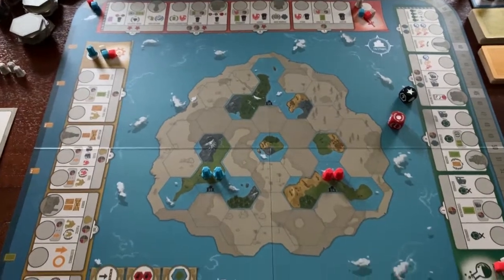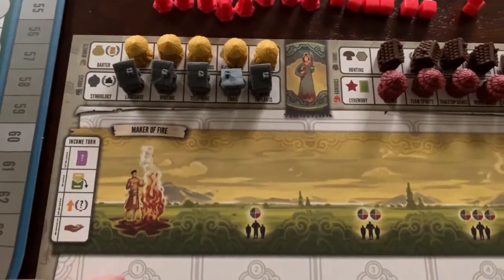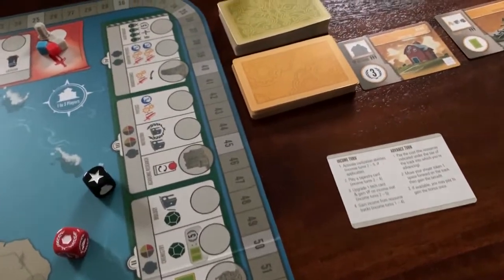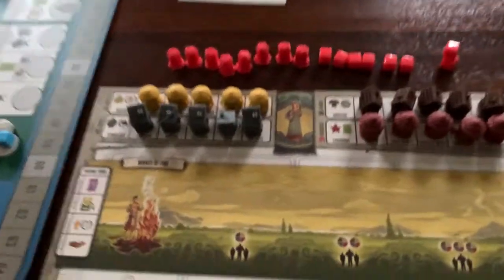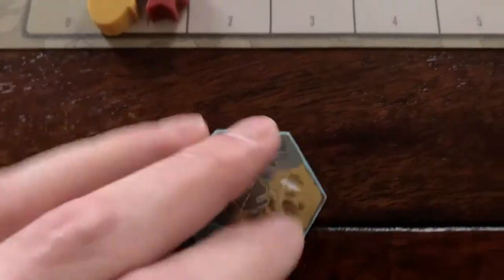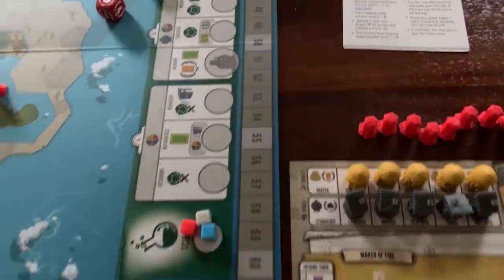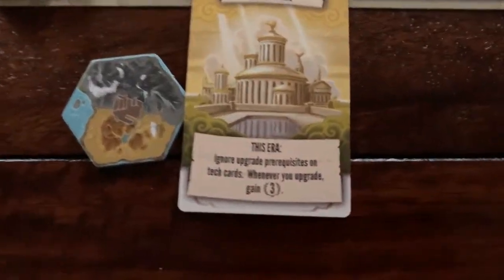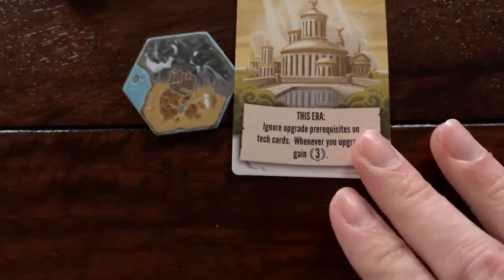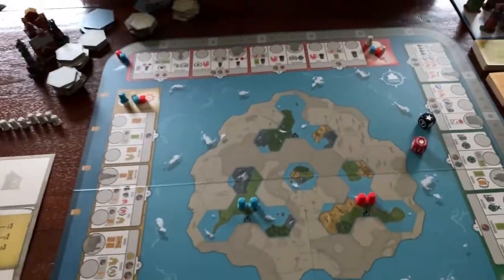We're going to go first and take our income turn. We get one of each resource, a tile, and a tapestry card. Our tile has a farm on it. Our tapestry card is Golden Age — this era, ignore upgrade prerequisites on tech cards; when you upgrade, gain three points. Maybe a late tapestry card; we'll see what happens. That was our income phase.